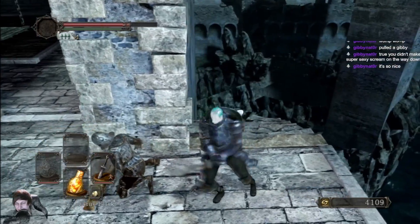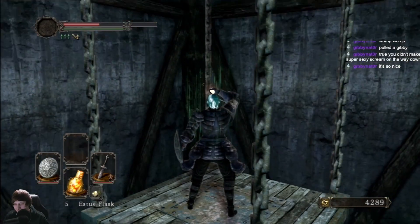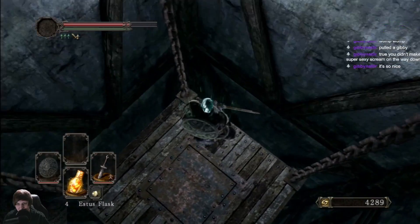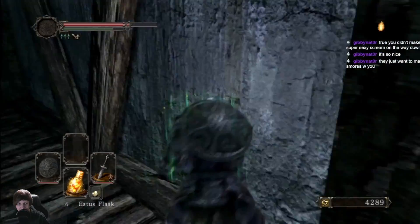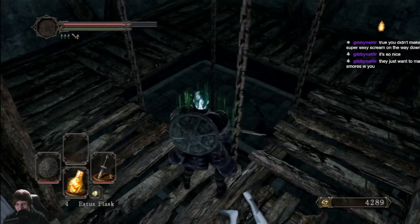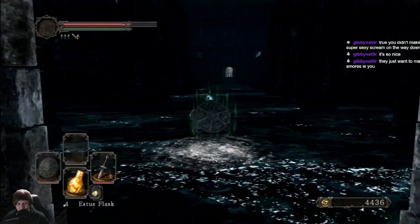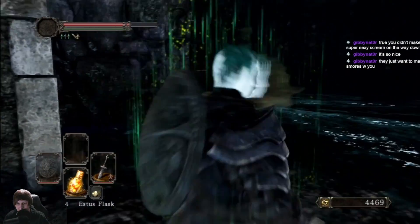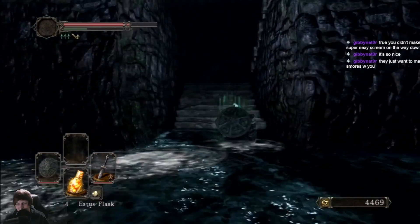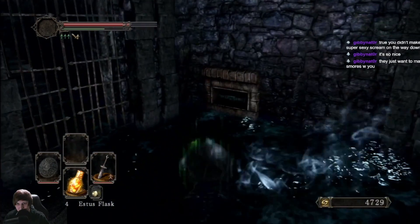I remember on my first playthrough of this game - this game has a thing where if you kill enemies enough they despawn forever. Those guys annoyed me so much that I just went out of my way to respawn them over and over just to get rid of them. They're just the smartest enemies - they're like, this guy's gonna spawn here so let's just camp it. I literally forgot this enemy existed until just now. Are these guys in Scholar? Because I know they put a Flexile Sentry in the water in Scholar.